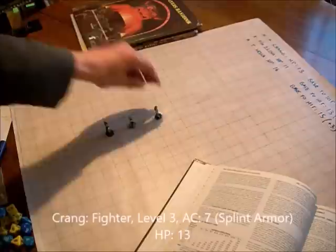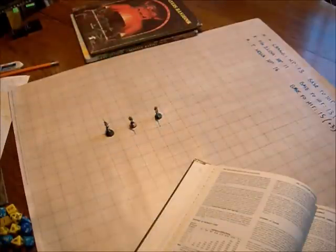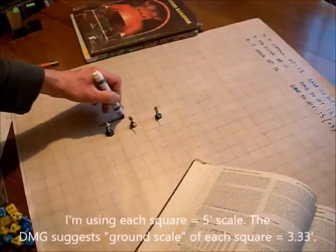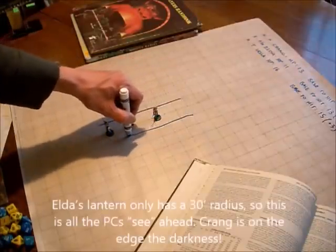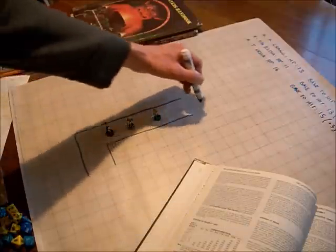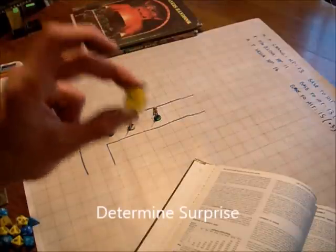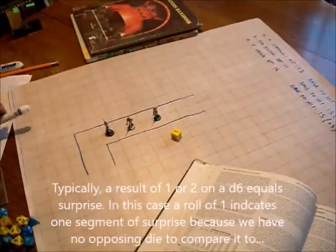Krang is in the front of the party. At this stage I would have the players place their figures on the battle board. They would be mapping themselves up until this point, but something is about to happen, and I would ask them to get out a d6 and roll — I wouldn't tell them exactly why. This is the farthest they can see right now with Elda's lantern, which has a 30-foot radius. We're determining surprise, and they roll a 1, so they are surprised.